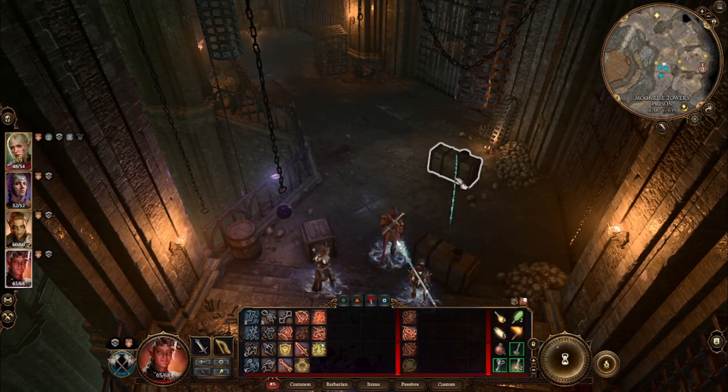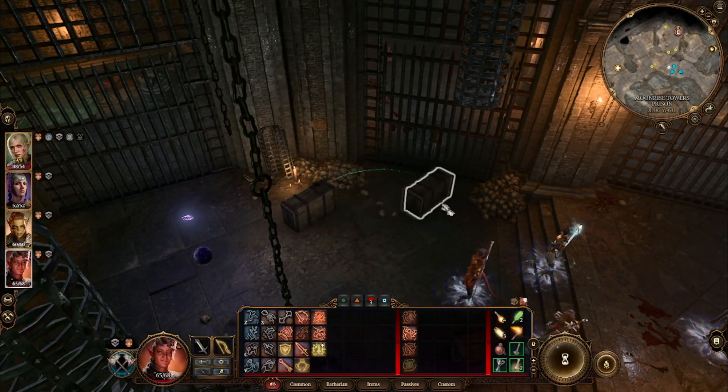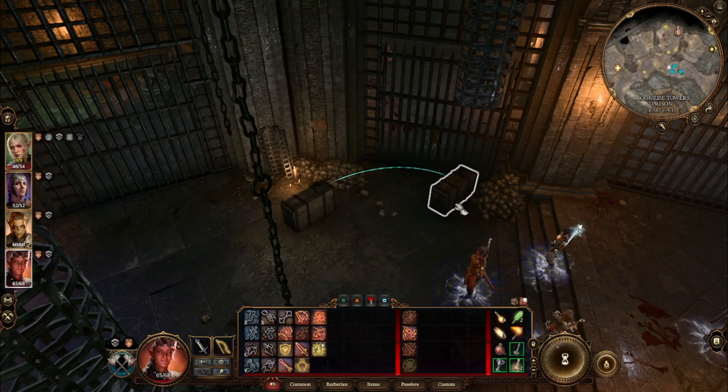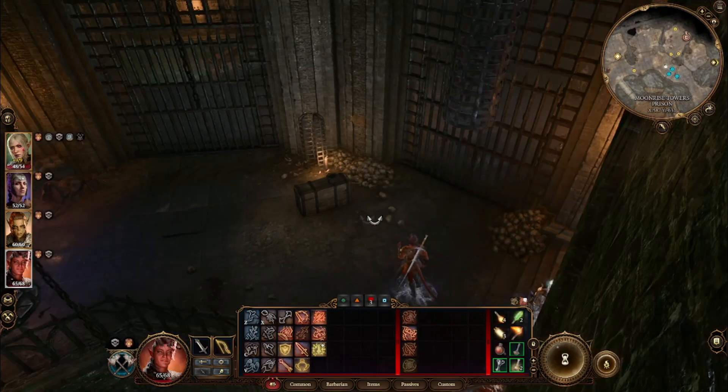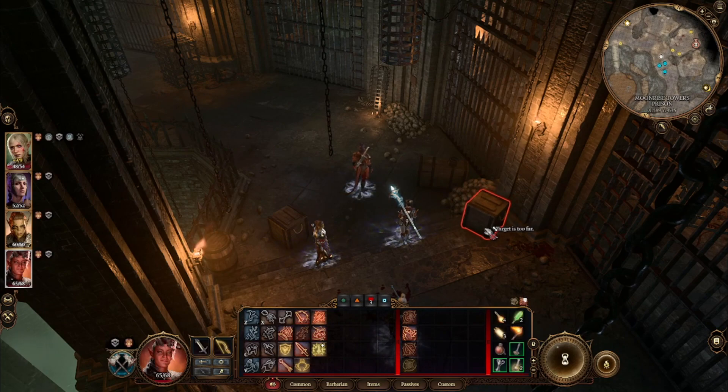If you have Karlak at this time, or any other high-strength character, this is their moment to shine, as they will be both perfect to run away, but also perfect to carry all of these objects needed to form the wall you will have to create. Long and short of the strategy is this.